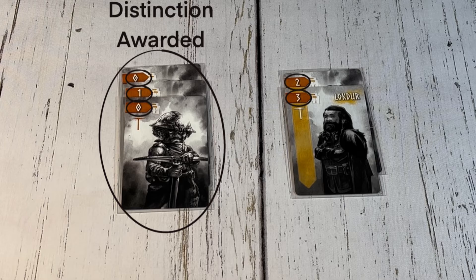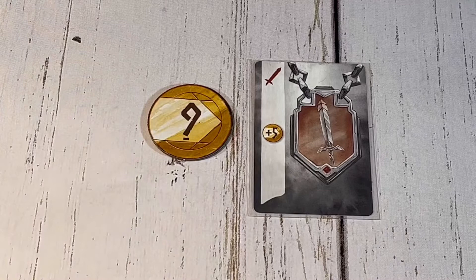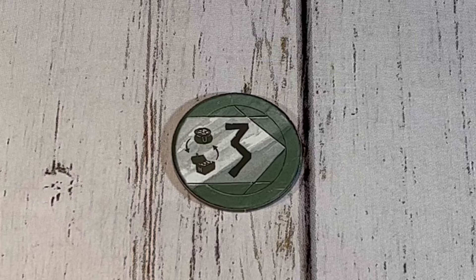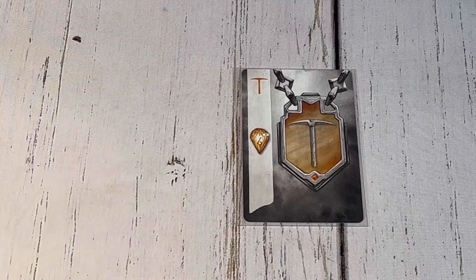Whoever has the most warrior ranks achieves the king's hand distinction, and they get to add 5 immediately to one of their coins. Whoever has the most green ranks achieves the hunting master distinction, and upgrades their 0 value coin to the special 3 value coin. On future turns, when this coin is revealed, that player still swaps coins in their pouch, but they won't necessarily get the last choice at which dwarf to choose because it's not a 0 coin anymore. The distinction for the most miners is the crown jeweler distinction, and it awards that player with the special value gem. This gem can never be traded when players tie for coins. In the case of a tie, this player is excluded, and any remaining players who tied swap their gems instead.